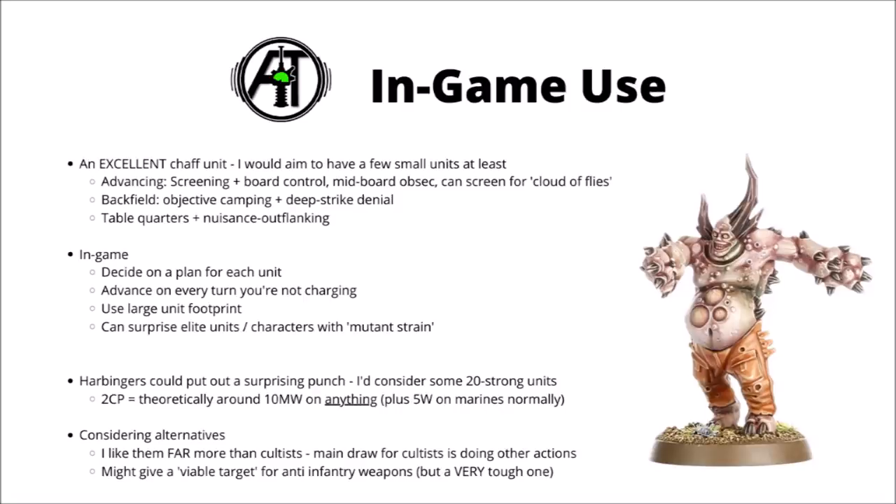Otherwise, you could just use them as nuisance units, either advancing into table quarters so you can get engaged on all fronts, or plonk them in strategic reserve and make some really annoying charges towards enemy units who didn't really want to have to chew through a big unit of Poxwalkers before they go on to achieve their ends. At the start of each game, I'd generally keep the plan fairly flexible for the Poxwalkers, be sure to advance them on any turn that you're not charging as it's basically free movement, and use their decent unit footprint to spread out and give you a bit more board control. They might not get quite as much respect in terms of damage output compared with some of the other scarier units in the force, and it would be very satisfying to surprise some enemy elites with the Mutant Strain stratagem and drag them down to join the ranks of the undead. Harbinger's Poxwalkers in particular, for 2 CP, a 20-strong unit should theoretically put 10 mortal wounds on anything, plus another 5 wounds through their regular damage output on Space Marines — there's pretty much no unit in the game that can afford to take that kind of damage, particularly not from 100 points of chaff infantry.